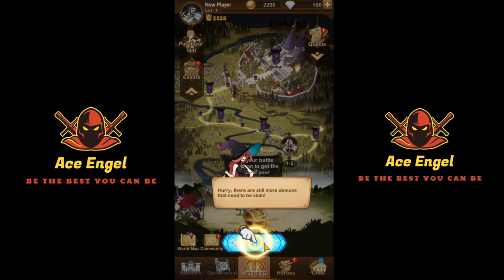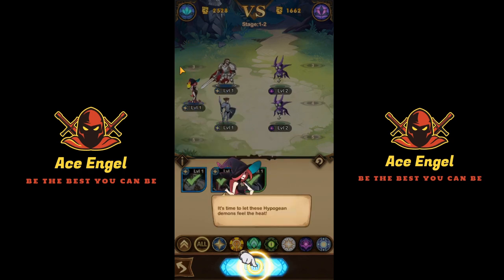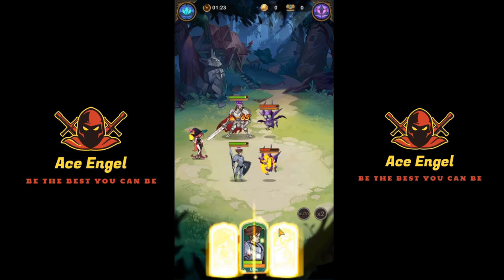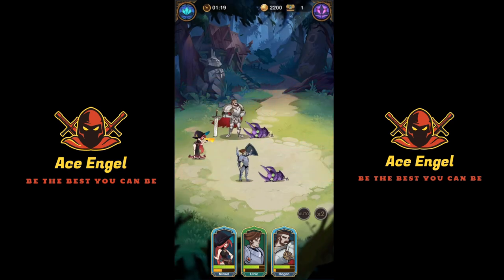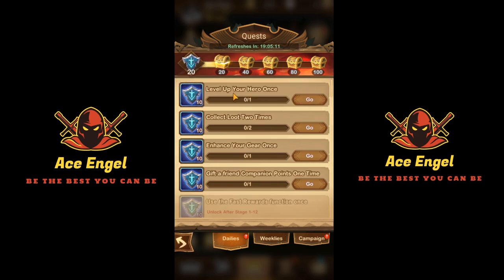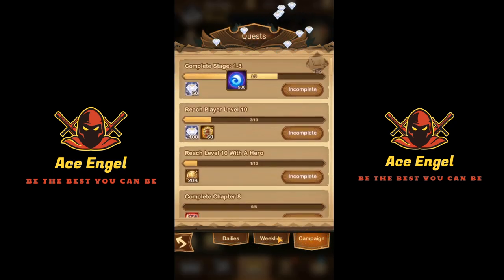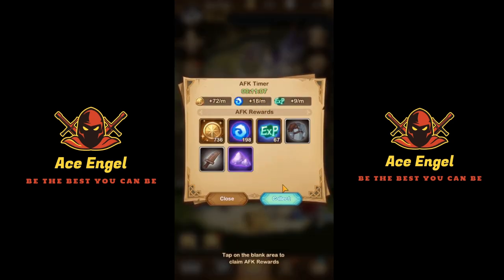Just follow the tutorial — it teaches you how to arrange your units. You begin battle and now have an auto option which allows your heroes to automatically cast their abilities. This is very useful especially as we get further into the game, though initially timing abilities manually can make a difference since some abilities can knock down opponents. Just collect all the resources and watch the AFK timer — it will fill up to 12 hours.